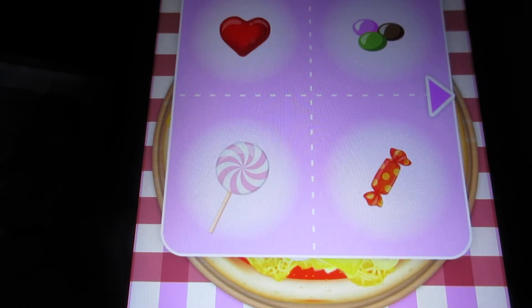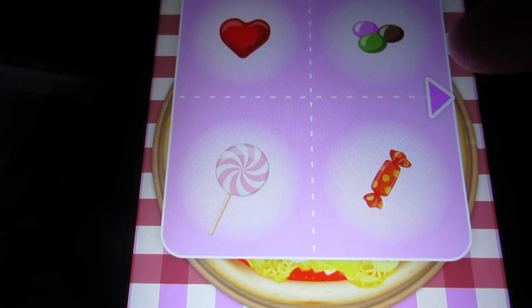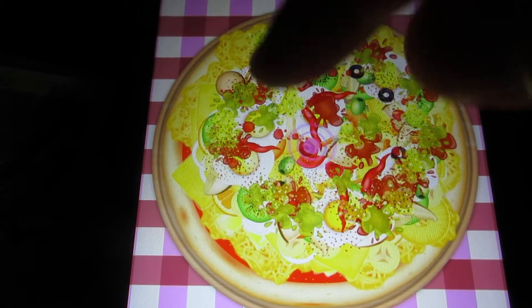For candy, we've got the heart, the lollipop, the candy wrappers, three candies that resemble Smarties, a candy cane, another lollipop, and two more candies. If you want to add some candy on your pizza, you can.